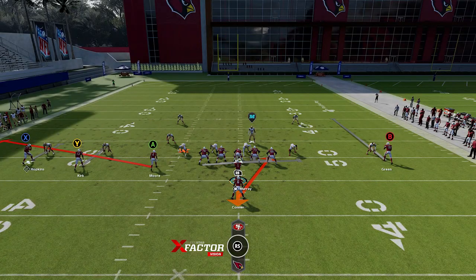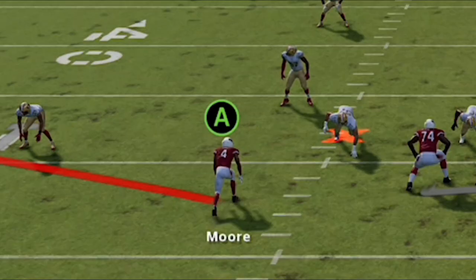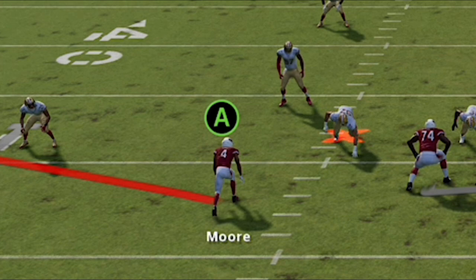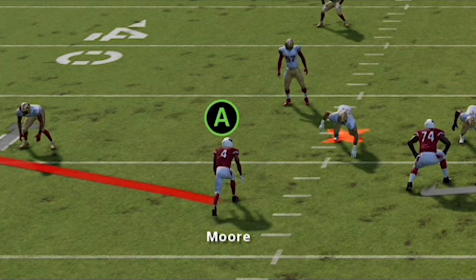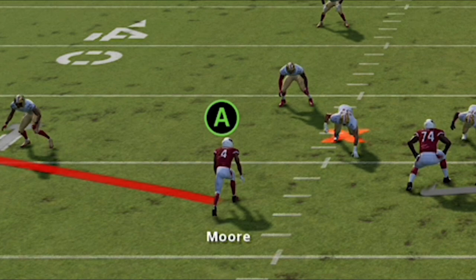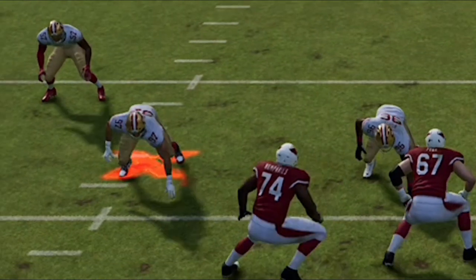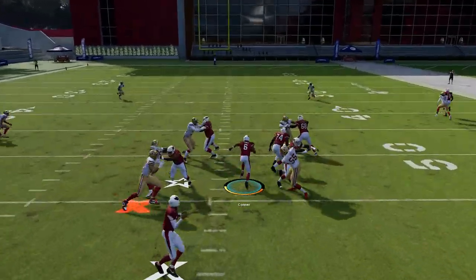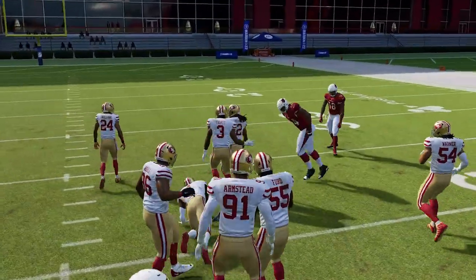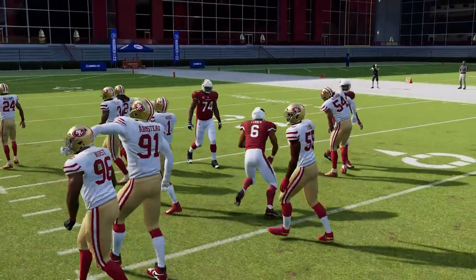This flat route will have success against just about any zone coverage but will typically get stopped by man coverage. You can tell if it's man coverage based on whether a linebacker is lined up directly in front of the A receiver, or if there's an additional cornerback over the top. Against man coverage, you'll typically just hand the ball off — you'll have a pretty good run lane on the counter run because the linebackers are spread so far.